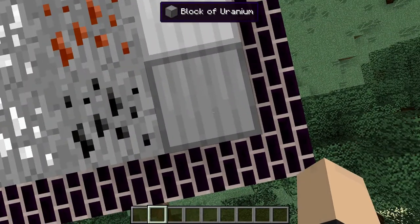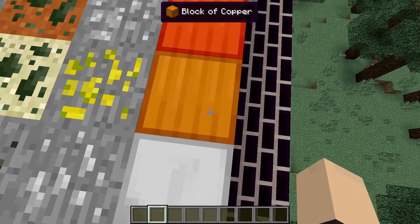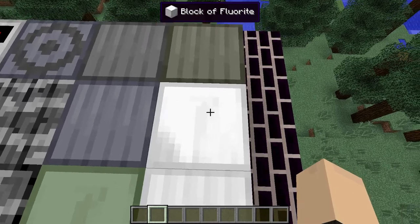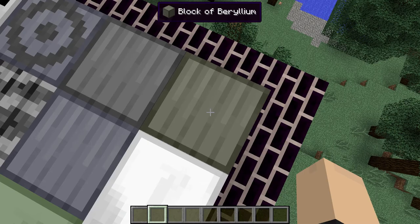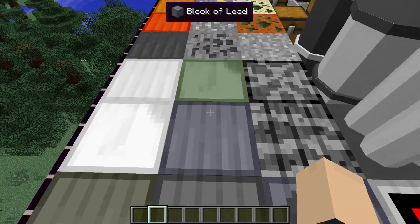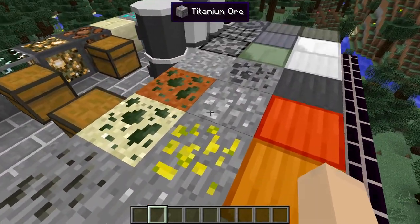Block of tungsten, block of aluminum, block of fluorite, block of beryllium — let's call it berlinium again — block of steel, block of lead, block of tritonite. And we have the ore version of all that as well. I'm not going to read through all that.